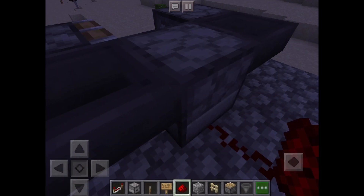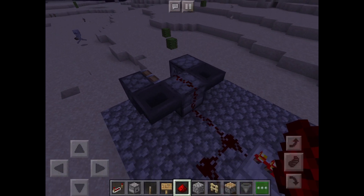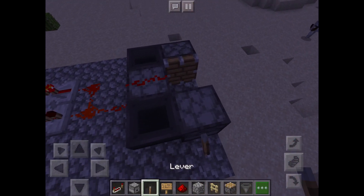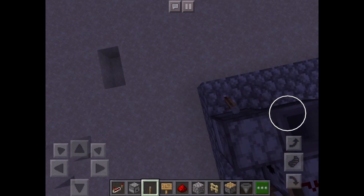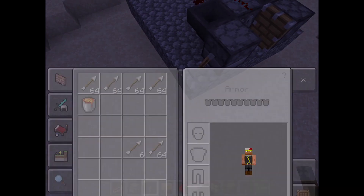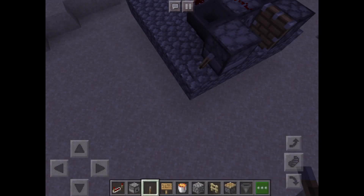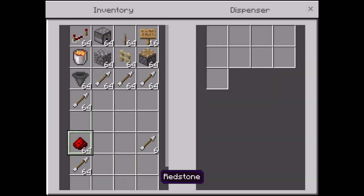You have to crouch when pressing onto the dispenser to connect it. For the final few steps, we are going to put everything together. Put your two levers here so you can activate the piston and the lava. Fill your dispenser with the lava.